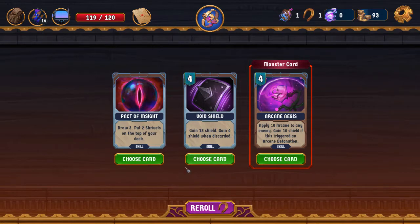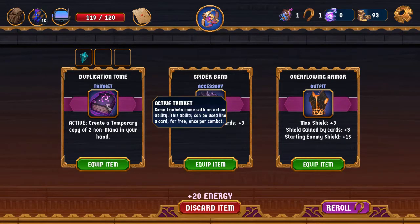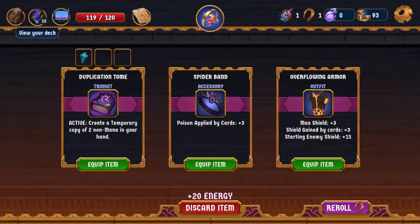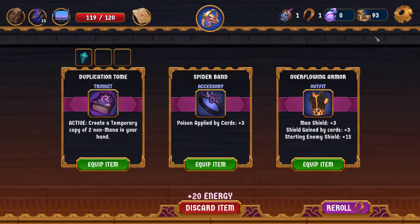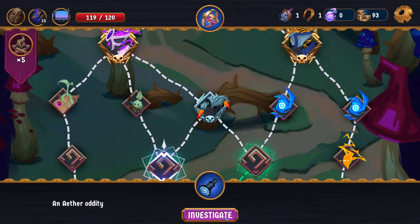Arcane Aegis is interesting. I think we're going to take Pact of Insight. Poison Band is actually potentially very useful to us here — if it weren't up against Duplication Tome, I would take Spider Band, because we do have the ability to apply poison from Venomous Maneuver. But you can't pass up Duplication Tome.